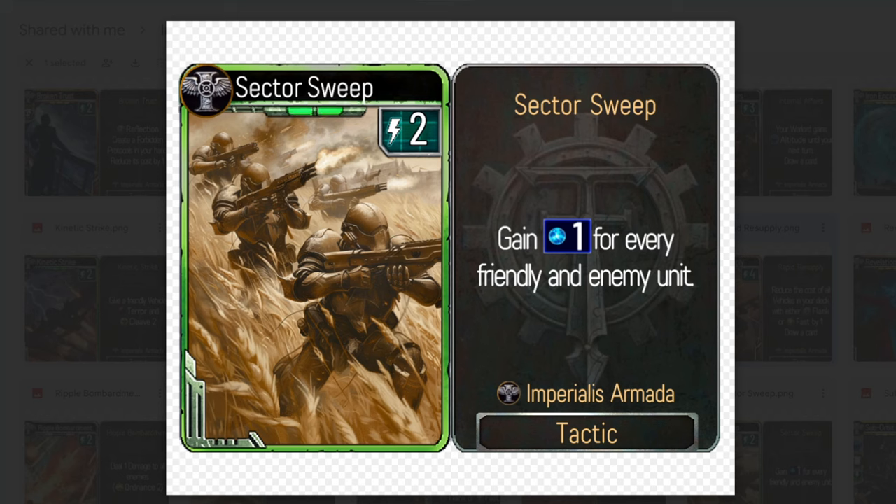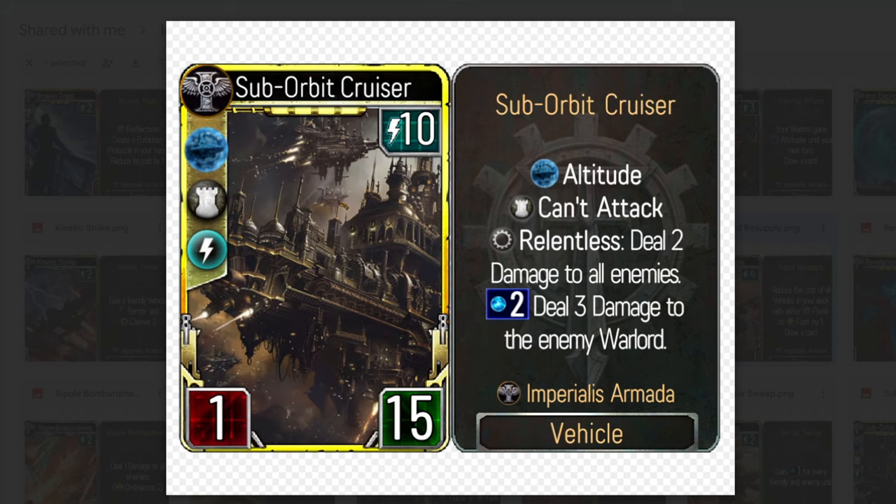The second legendary tactic, Sanctioned Operation at five energy: your Warlord gains +2/+1, and two friendly vehicles are put in play if they have flank or fast — great vehicle support again. Saturation Fire: deal one damage to all enemies and give them can't attack — very good. Sector Sweep: gain one plasma for every friendly unit and enemy unit — could've just said 'for every unit,' but pretty cool resource generation.